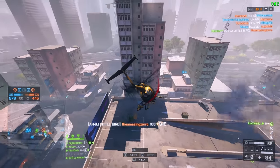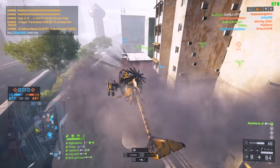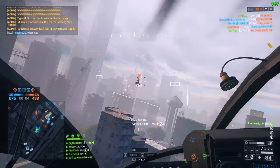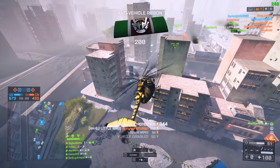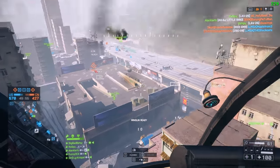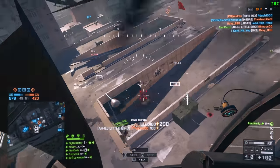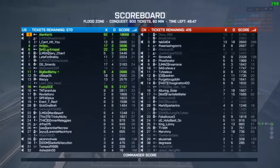So my target priority in the Scout Helicopter on Floodzone looks a bit like this. I'll start by going for the enemy Scout Helicopter — that is super important. As you see here, the Scout Helicopter can push you and do a lot of damage, so I like going for that straight away. The next thing I like going for is definitely the transport helicopter, which is super annoying, and especially with good gunners it can really shred you to pieces.